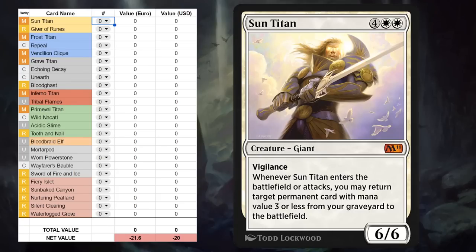Let's dive right into it starting with Historic, where the Titans are back, now finally on Arena. This is a cycle of 6-mana 6/6 giant creatures that are mythic rare. In the case of Sun Titan, it also has Vigilance, and when it enters the battlefield or attacks, we can return a target permanent card with mana value 3 or less from our graveyard to the battlefield. It's a very nice value card for wide control or mid-range decks, though it's probably not going to be very competitive in Historic, so it'll likely be relegated to Historic Brawl. We can see the value going up to 5.5 euro or $5.